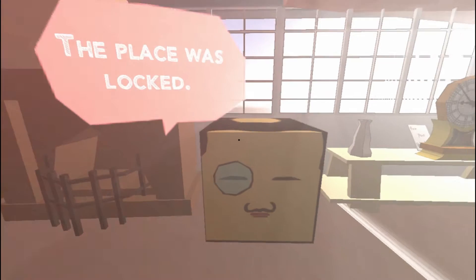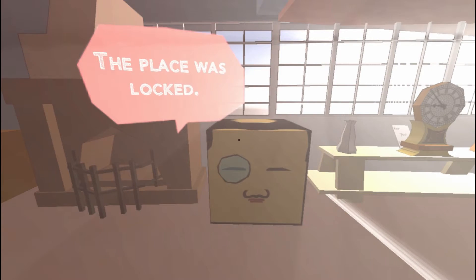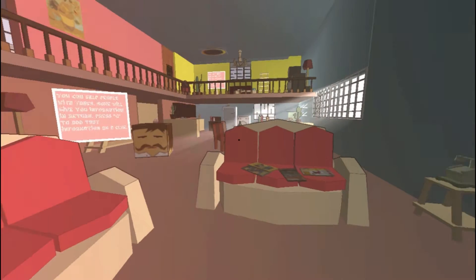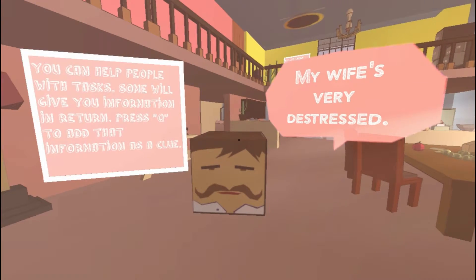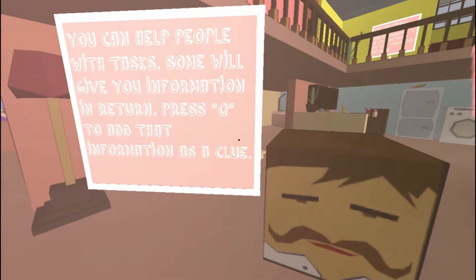No break-in. The place was locked. It doesn't add up. You can inspect objects by pressing right click. Colored CTC 1TB with NTSC. So we're not in Europe. My wife's very distressed. I can help people with tasks — I won't give you information in return. Press Q to add that information as a clue.